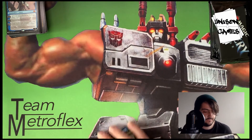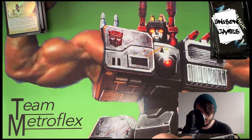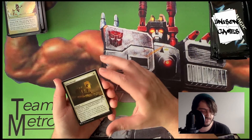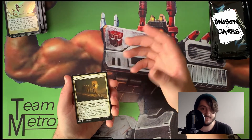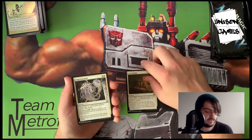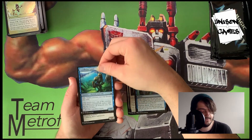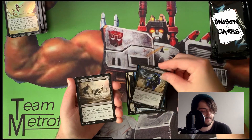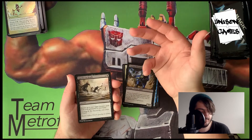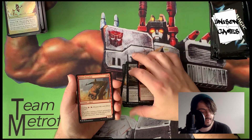Grave Titan is a mythic — Deathtouch, and whenever it enters the battlefield or attacks, put two 2/2 black Zombie creature tokens onto the battlefield. Really cool zombie card. Luminate Primordial — creatures you control get +1/+1 and you can Morph it face down as a 2/2 for three, then flip it face up for its morph cost. That was a pretty decent pack. This set has tons of cards — we're seeing so many without many doubles, which makes for an interesting opening experience.